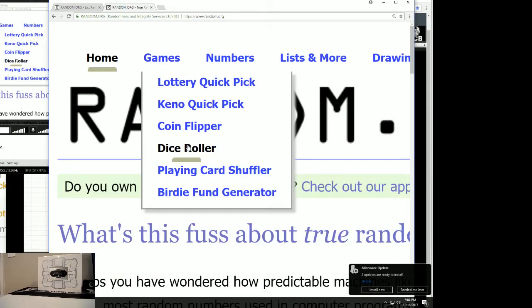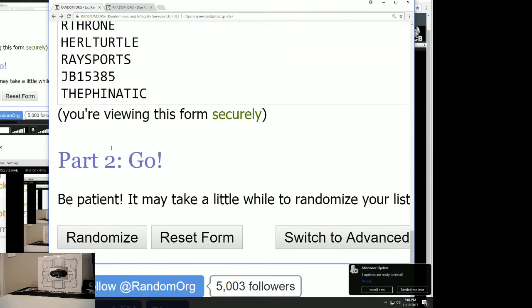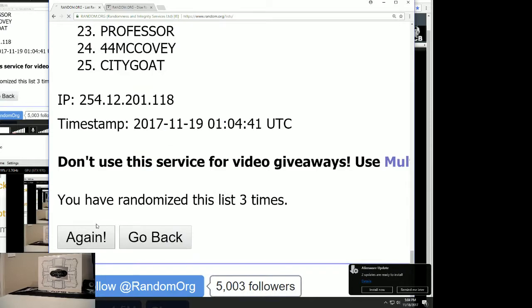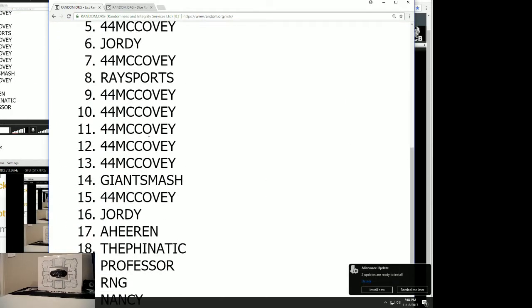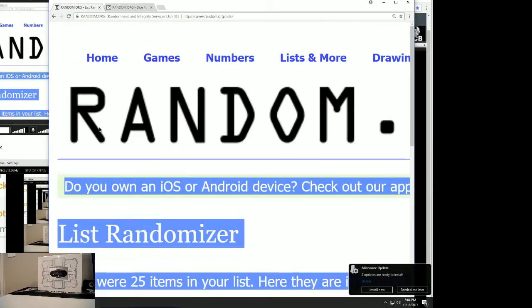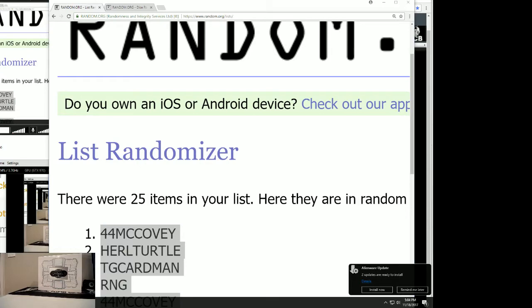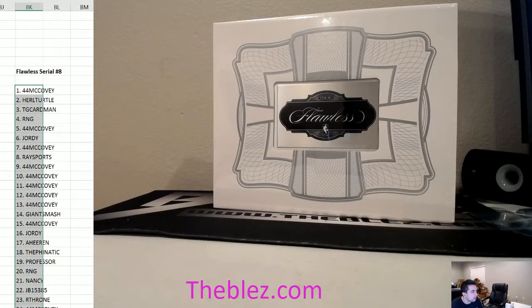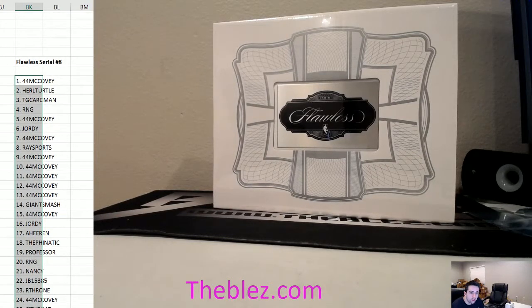We don't do snake eyes — six times: one, two, three, four, five, six. Final six: McCovey, Turtle, TG, all the way down to City Goat. We got 44 McCovey, 1 Hurl, Turtle 2, TG Card Man 3, RNG for McCovey 5, Geordie 6, McCovey 7, Ray 8, McCovey 9, 10, 11, 12, 13 Giant Smash 14, McCovey.